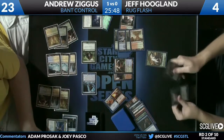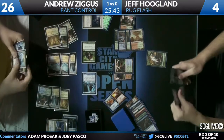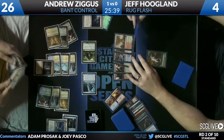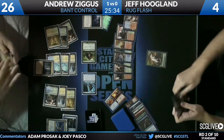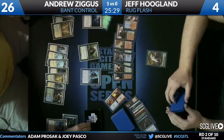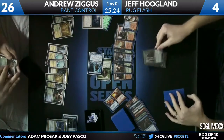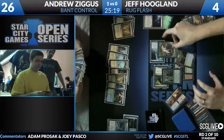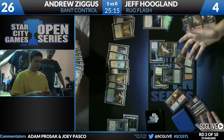And Andrew is so happy to cast a Sphinx's Revelation for three post-combat. And a Cavern of Souls, likely naming Shapeshifter — don't see the Aetherling just yet. That's basically what Jeff needs in this situation. He is back to running out of cards because Andrew is just so far ahead. Yeva number three from Jeff, going to get in front of the Thragtusk.